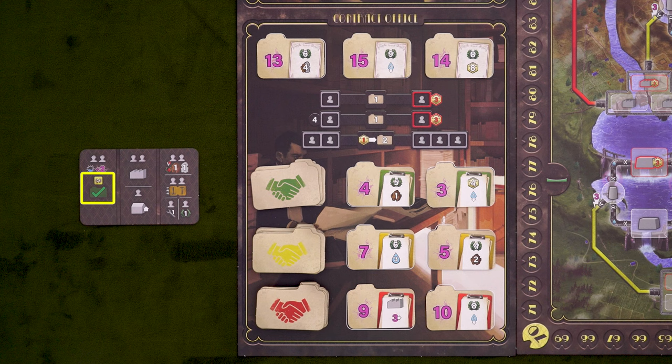The next action to talk about is the contract office. This one's easy. They'll simply remove the indicated contracts from the office, refresh the display, and gain some energy for it. As a reminder, both water management and contract office actions have this blue box, so after taking one of these actions, you'll continue on to the next one, which is construction.